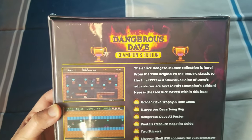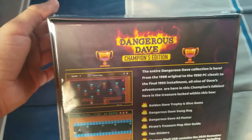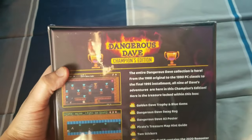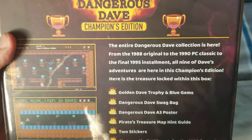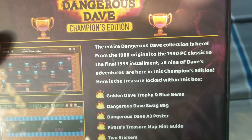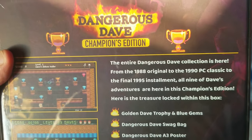So, the Champions Edition. Recently, John Romero — Romero Games — released a version of this where you just get the game separately, so you don't need to get this big box; you can have that 2021 remaster. The entire Dangerous Dave collection is here, from the 1988 original to the 1990 PC classic to the final installment in 1995. All nine of Dave's adventures are here in this Champions Edition.